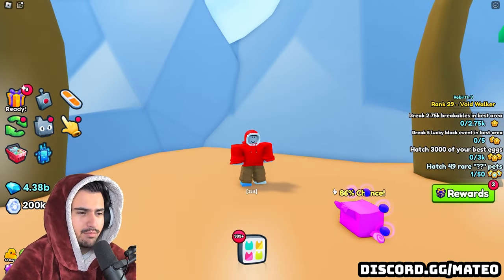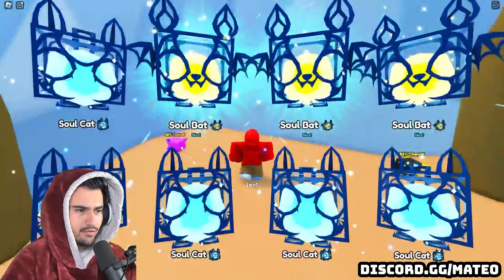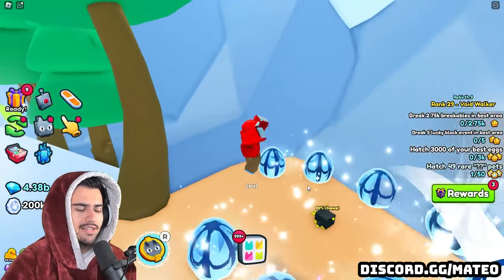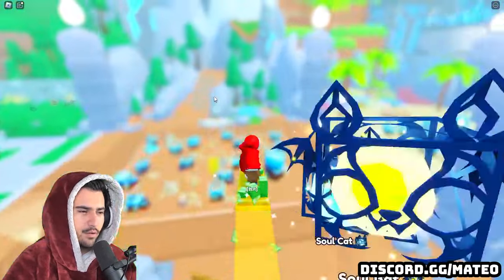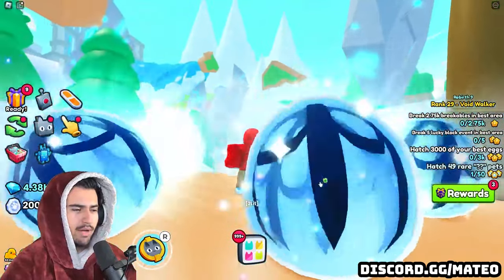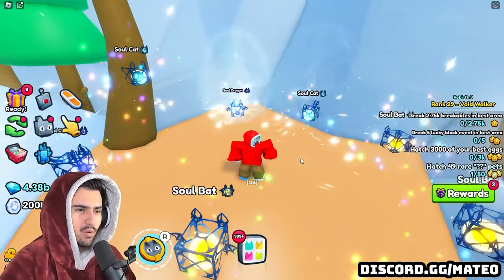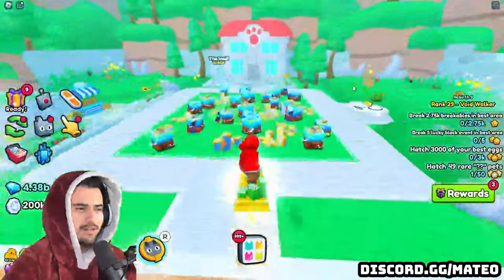Another shiny huge would be insane because that last one was like a billion diamonds. Let's open another eight and see if this side has any luck — if we don't get anything, we'll go over to the other side. Of course we get nothing. Let's head over and see what the mountains have for us. Nothing lucky over here either, so let's open the last eight for this area and move on. This area was just not good for us — we pretty much got 40 regular exclusive pets.